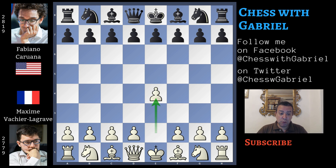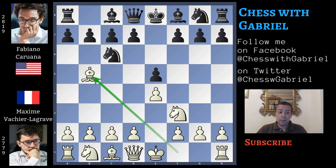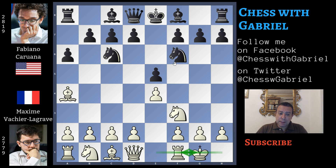The French player opens with e4 and Caruana answers with e5. Knight to f3, knight to c6, and bishop to b5 — the Ruy Lopez opens. a6, bishop back to a4, knight to f6 attacking the central pawn — that's the Morphy defense — and here comes short castle. But Caruana doesn't capture the pawn, continuing instead with bishop to c5. Here comes c3, of course with the idea of helping the central push d4.